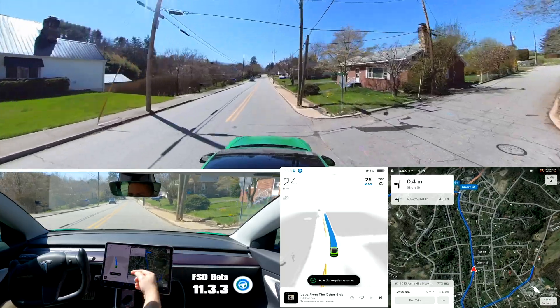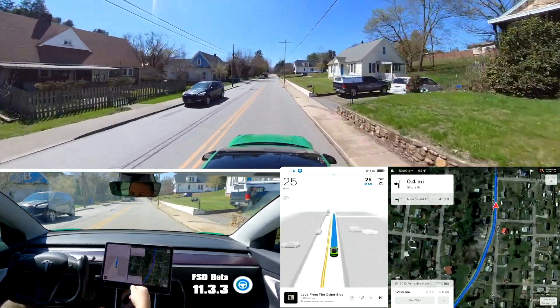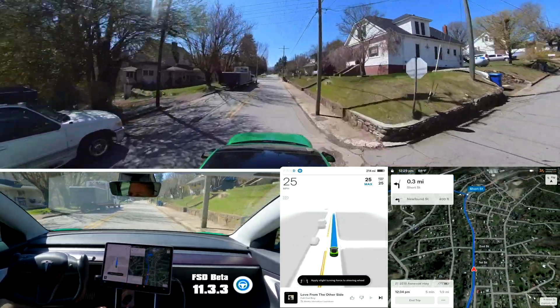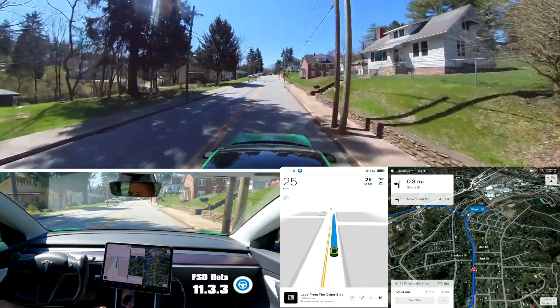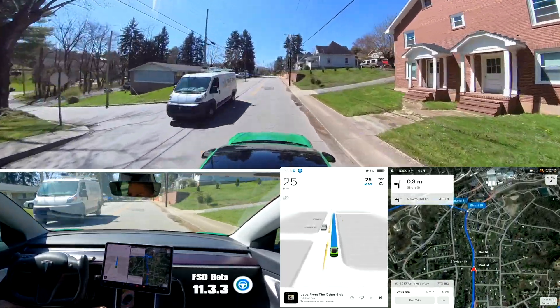It also wants to stop for that stop sign which is for the road that's parallel to our road. It's done that since the beginning — I mean, it makes sense why it thinks that, but common sense would say no.